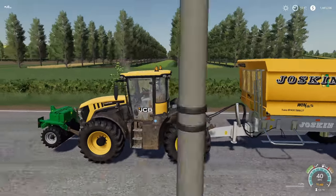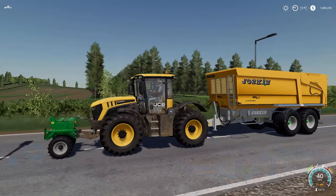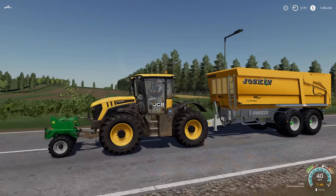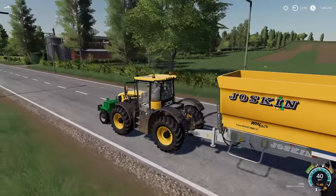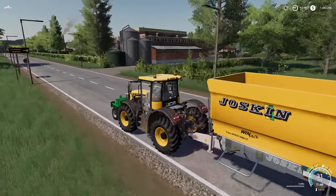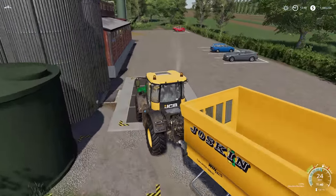Even though it said it can only go 21 miles per hour, we drop this thing down and it just takes off - 40 miles per hour on this little guy! I'm just gonna put one on the front and rear of every tractor and just go with it - make every tractor just a little bit heavier.